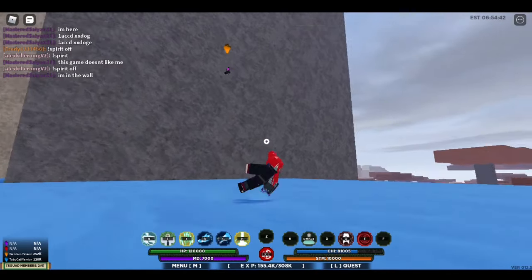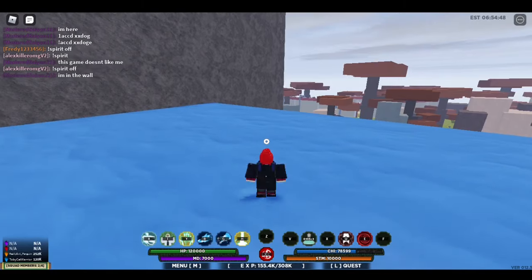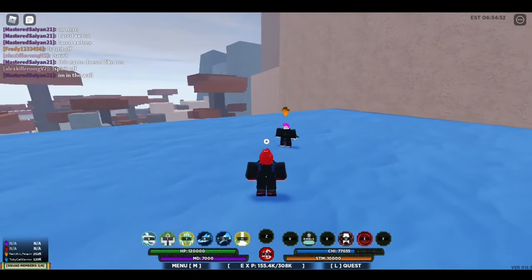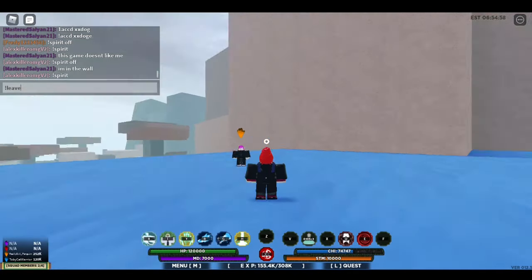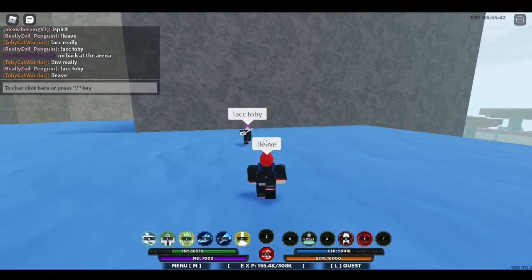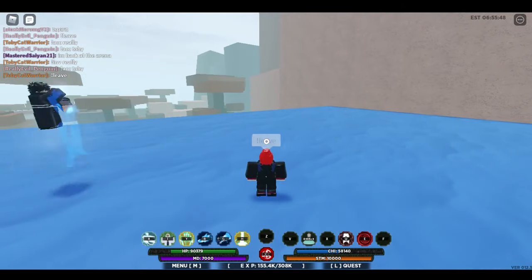The last part we wanted to go over is how to leave a squad. This can be done by either member — if you joined someone else's squad, all you have to do is type exclamation point leave, and that person will leave. If the leader types exclamation point leave, it disbands the entire party regardless of the other members.